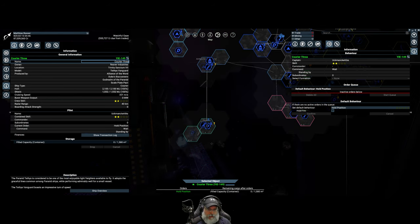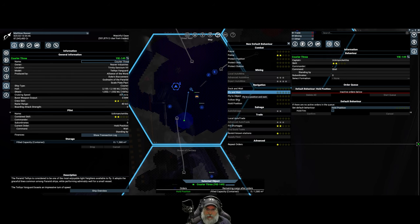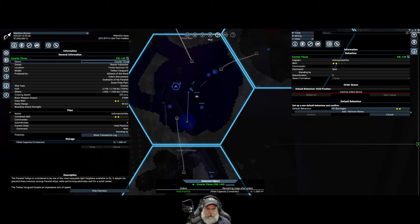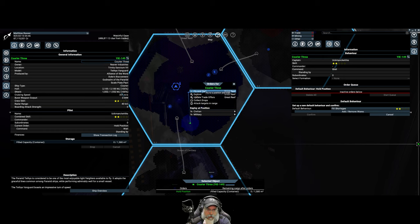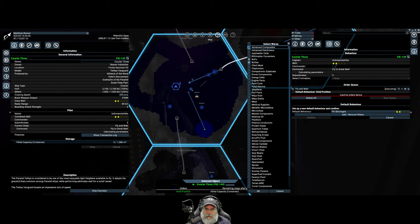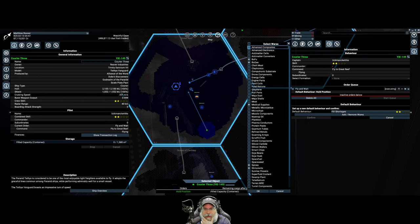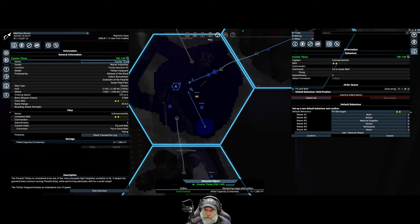I want you to fill shortages - actually I think I need to first tell them to come here. Let's tell them to fly and wait, get them over here first and then we'll set fill shortages. If we do Bofu and Bogas - which is the Boron food and medical supplies - and probably spices, stimulants, and water, that should keep them in this area, because at least for Bofu and Bogas they're going to be the only consumers of those things.